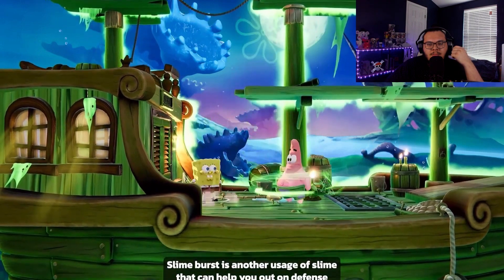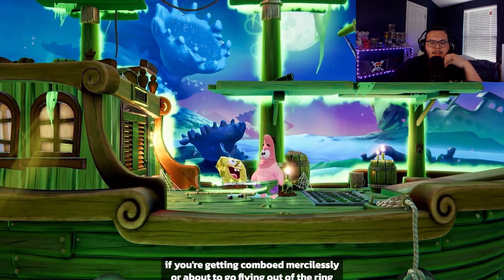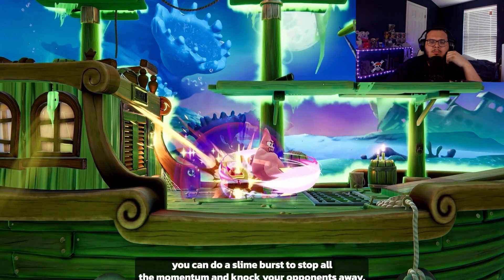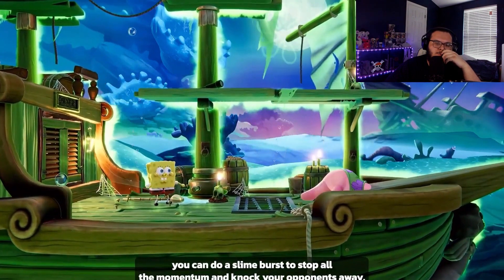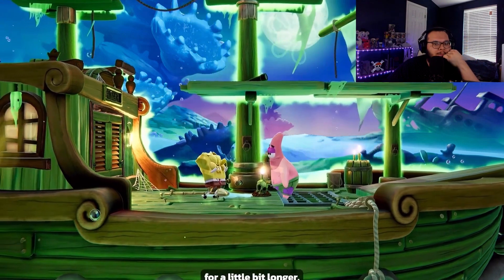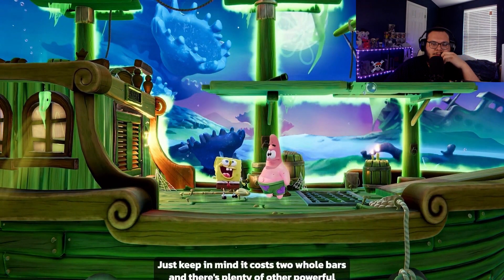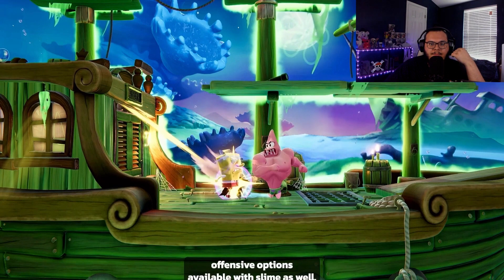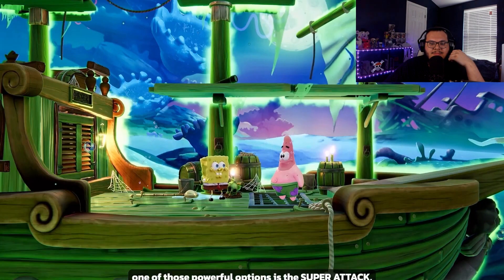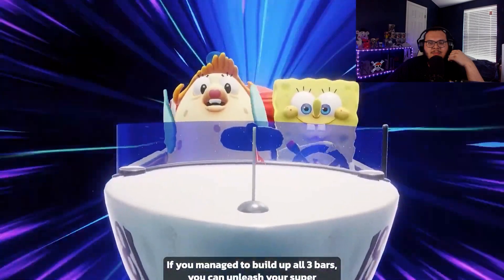This gave me flashbacks to Street Fighter 6 a little bit — Zangief! Just keep in mind it costs two bars. There are plenty of other powerful offensive options available with slime as well. One of those powerful options is the super attack, if you manage to build up all three bars.